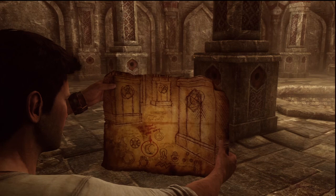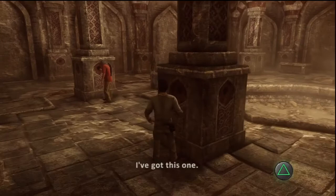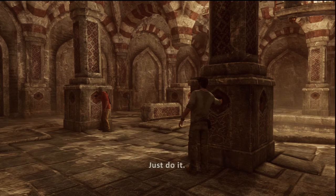I think I've got it. That's a pretty good match, wouldn't you guys say? Even the game says so. You go to that column. Elena, you take the one on the far wall there. I've got this one. Now just reach in and find the lever. I think we have to pull them at the same time. I kind of like this arm, Nate. I used it all the time. Just do it. Reminds me of Indiana Jones and the Temple of Doom.